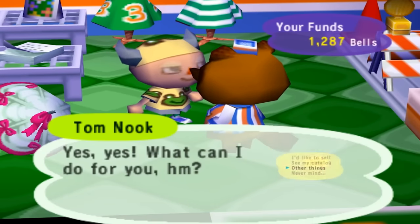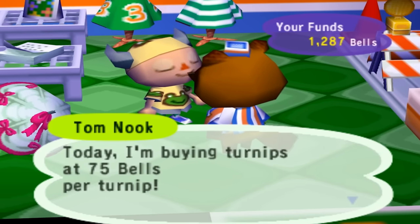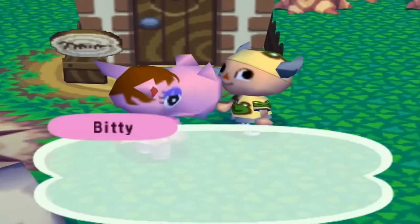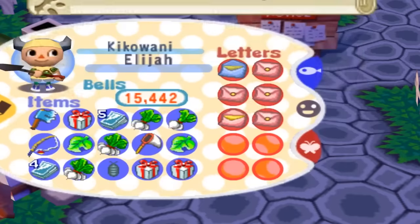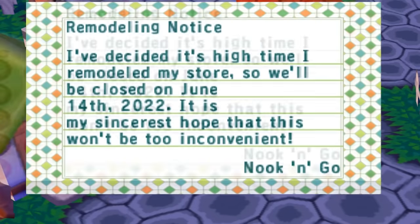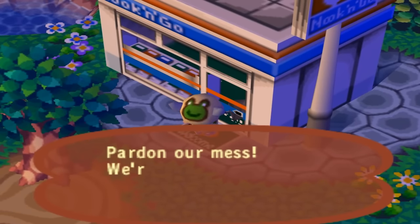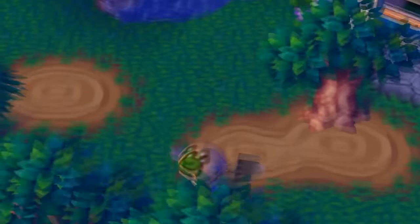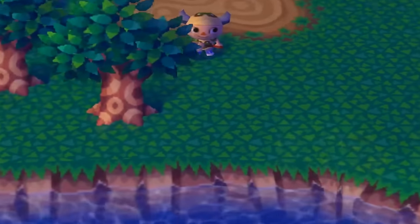Day twenty, it's a new week and a new attempt to make money. 75 bells a turnip today — that's not happening. Biddy moved in — another hippo. Day twenty-one we got a little spun around. The store is upgrading again so I can't check turnip prices, and I'm starting to get nervous about two money trees near Nook's store that haven't provided yet. I'm worried I might have lost all those bells planting those trees.